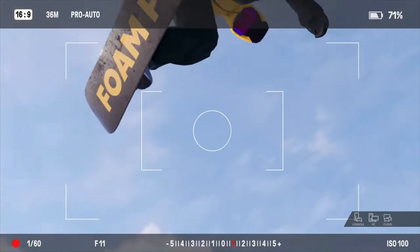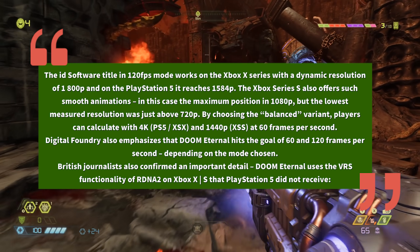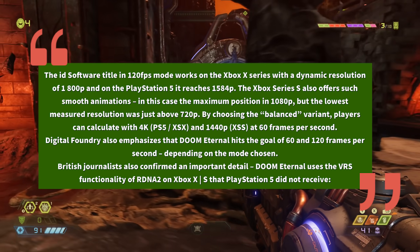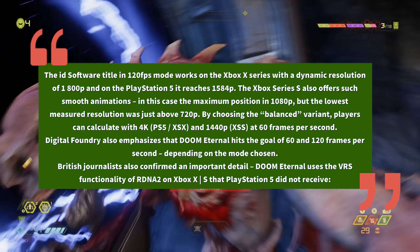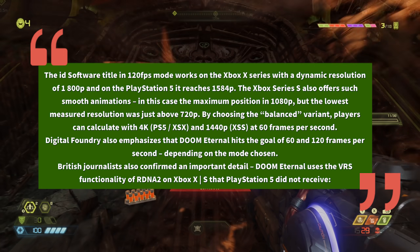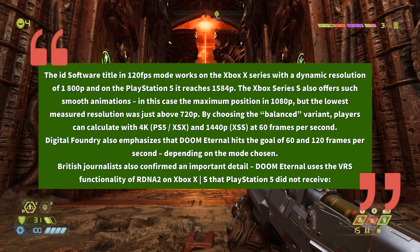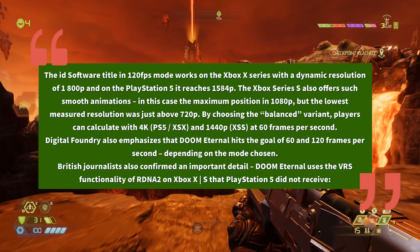Here's what the article continues to say. The id Software title in 120 FPS mode works on the Xbox Series X with a dynamic resolution of 1800p, and on the PlayStation 5 it reaches 1584p. The Xbox Series S also offers such smooth animations — in this case the maximum is 1080p, but the lowest measured resolution was just above 720p. By choosing the balanced variant, players can expect 4K on PS5 and Xbox Series X, and 1440p on Xbox Series S, at 60 frames per second.